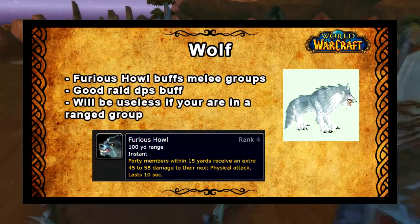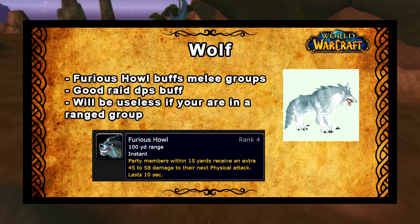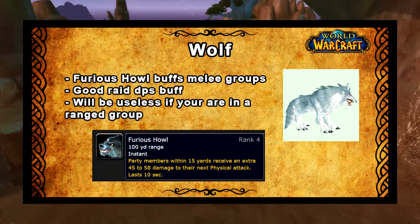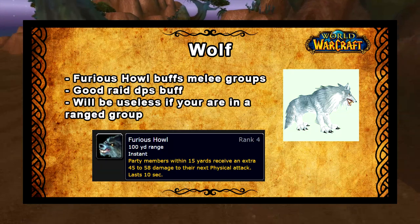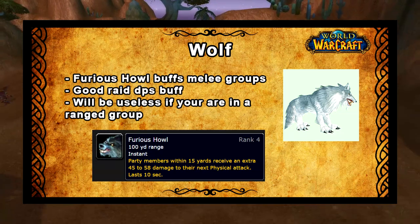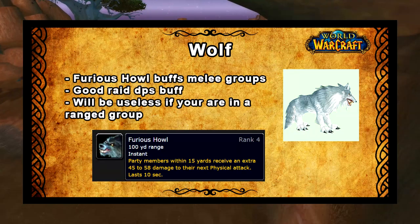First of all let's talk about the wolf. The wolf is honestly the best option that most people will go for most of the time. The reason why it is so strong is because of the ability Furious Howl, which increases the melee attack power of the next physical attack to everyone in the party by 45 to 57 damage. This means you can use the wolf to buff the damage of a melee group, which increases the raid damage quite significantly.